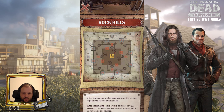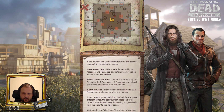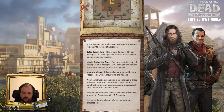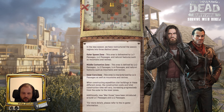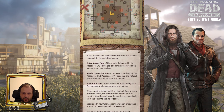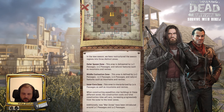Rock Hills is the new season map name and in this new season we have restructured the season regions into three distinct zones. The outer spawn zone — this area is defined by level 1 passages, level 2 passages, and natural features such as mountains and ravines.